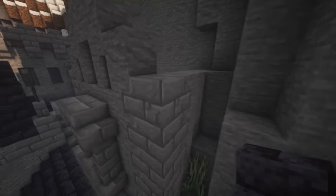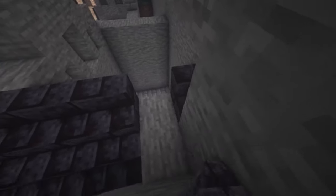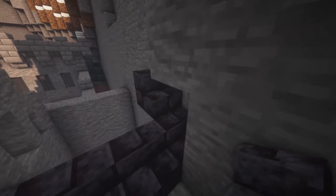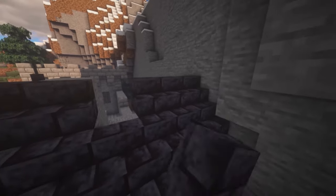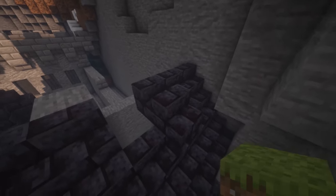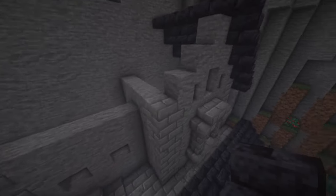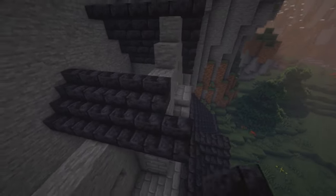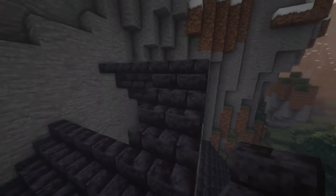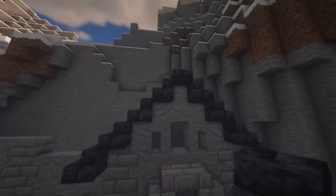Now start working on the roof. Use polished blackstone stairs, going up on both sides. When they meet in the middle, go with a row of slabs. Underneath put upside-down stairs.